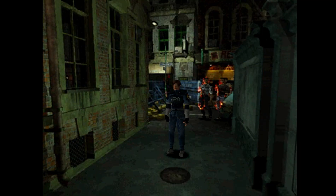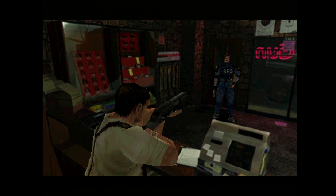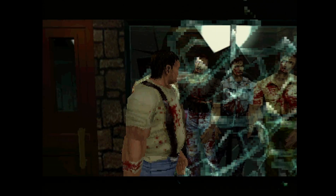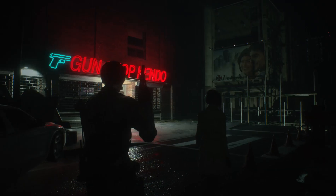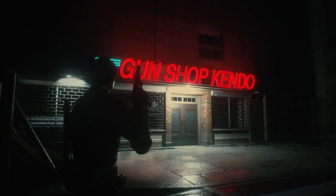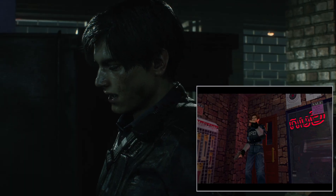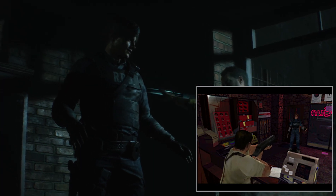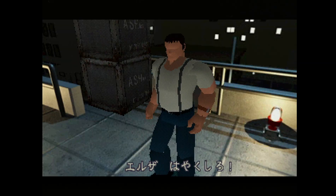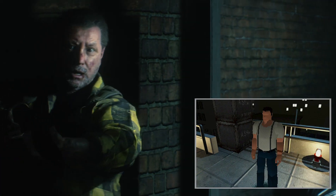It's already at this point that the two games begin to diverge. The police station is the objective, but the path to get there differs. In the original, players must cross through Kendo's gun shop where he initially holds Leon at gunpoint before the situation is diffused. Kendo's gun shop still appears in the final game, but it occurs at a much later point. Robert Kendo is still there in the remake and holds you up at gunpoint once again, though the encounter plays out rather differently.